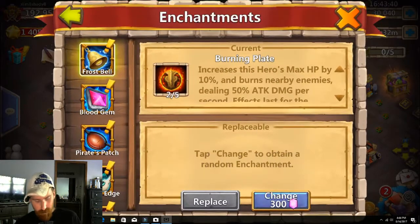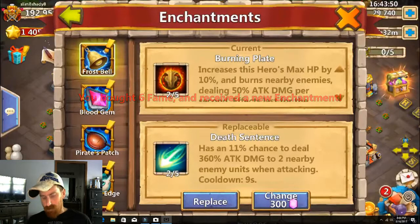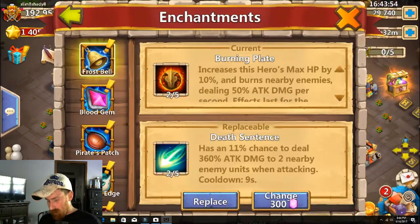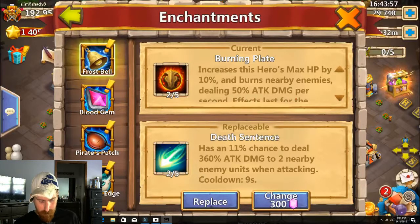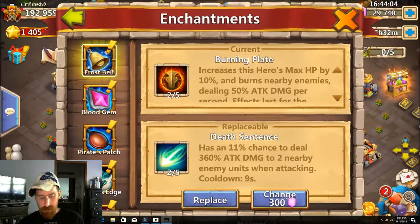We'll change it one time just to see — Death Sentence has an 11. Both are 2 of 5: one increases HP, one has a chance to inflict more damage. I think I'll stay with the guaranteed HP for now.